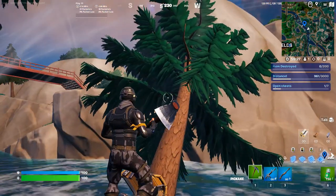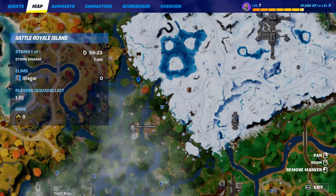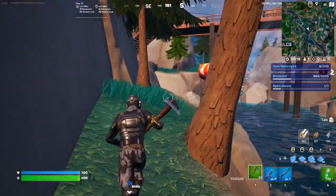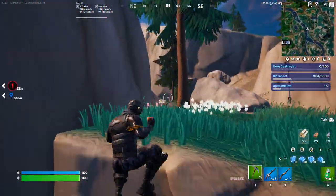That's the chest over there, so you need to open that — that's one of the locations. The other one is right over here, so you need to open the chest right over here. These are the two locations.